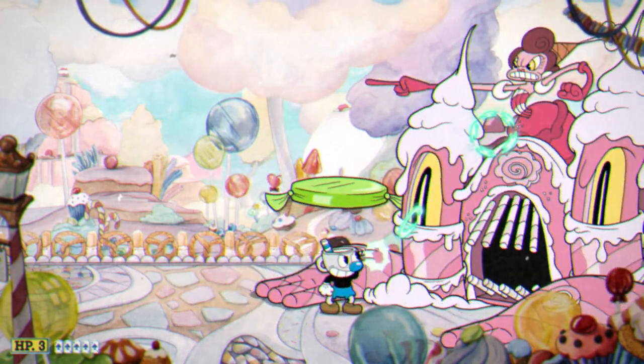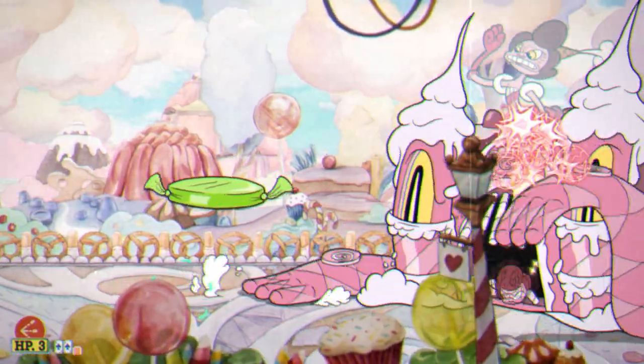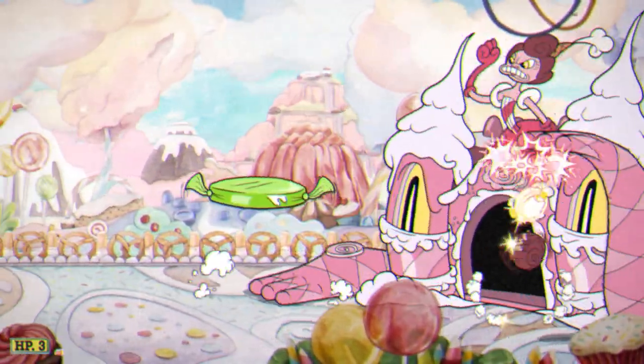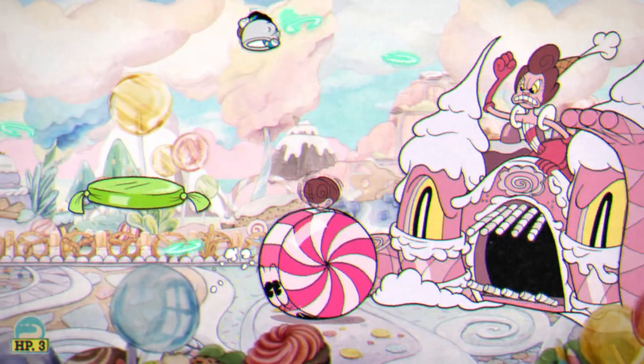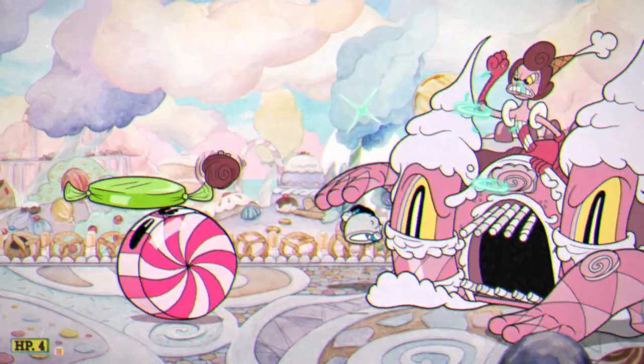I would strongly recommend using Invincibility here. You'll tear through the last phase with it, and that's really where most of the trouble comes from — retaining your S rank. For your charm, Heart Ring will always be a great pick for pretty much every boss, and this is no exception.